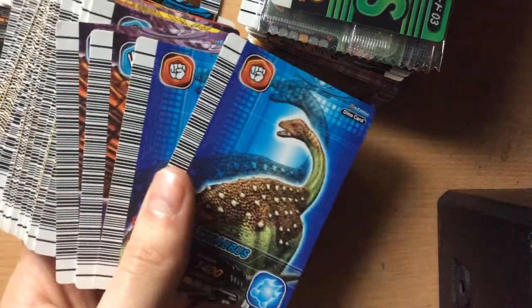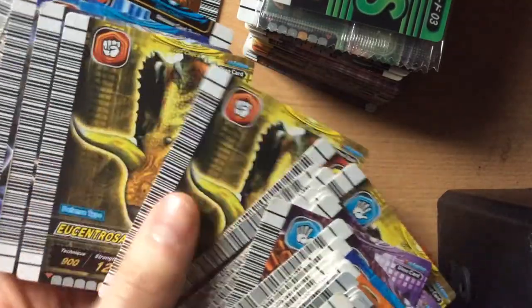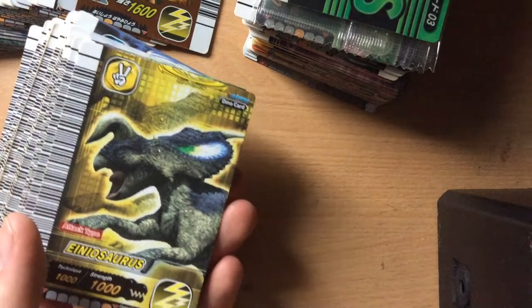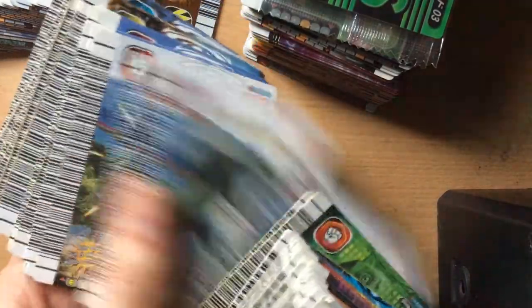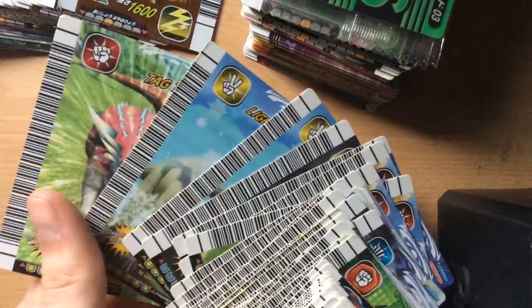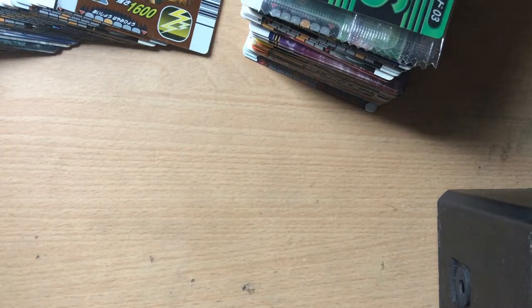Here we go — some fifth edition commons: saltosaurus and kylosaurus. Pretty much got almost every fifth edition common in the set. A second edition irritator, which was part of my collection — I replaced it with a fifth edition irritator because I preferred that one. We have some around-a-source, a couple of move cards, quite a lot of these move cards. So if there's anything you're interested in, just email me, pop a comment down below, or whatever — let me know.